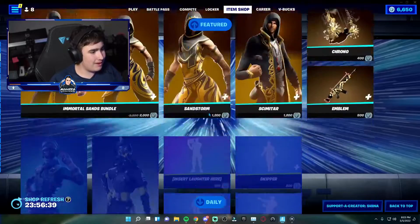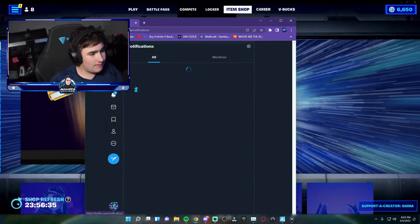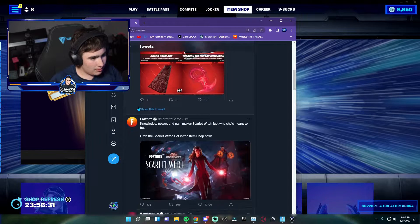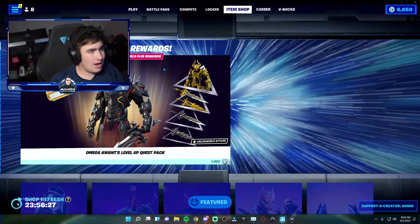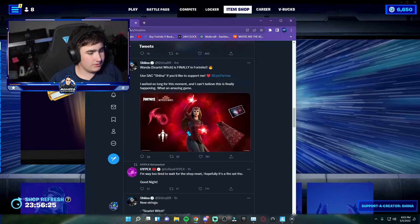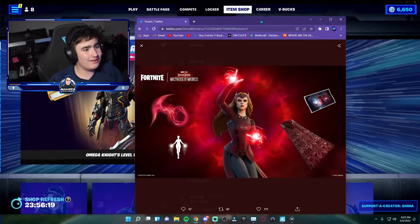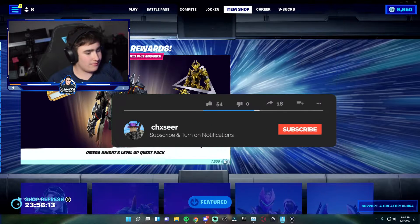I think Fortnite kind of messed up — unless I'm blind — because I can't see the Scarlet Witch skin anywhere. Yeah, I can't see it, which is really weird. It might just be my game. That's what she looks like though — she actually looks really cool. I just want to see her in game, but I can't because she's not there. They must not have hotfixed the tab or something, because the whole Scarlet Witch tab isn't even in the item shop.